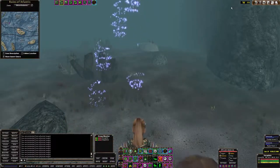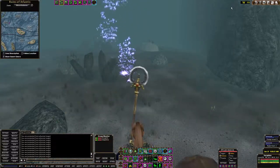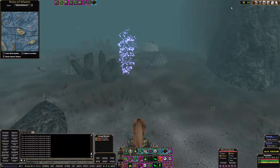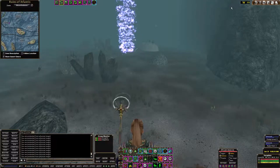At the encounter location you need to wait until you observe coloured bubbles rising from the floor. You then swim through them or send your pet through them to start the encounter. If you observe no bubbles, check the other locations.